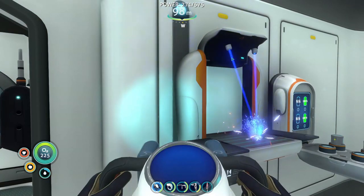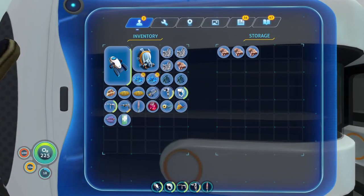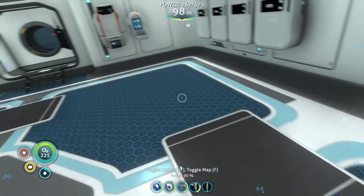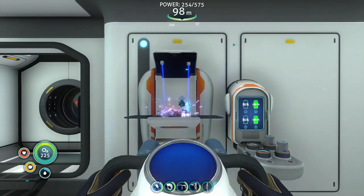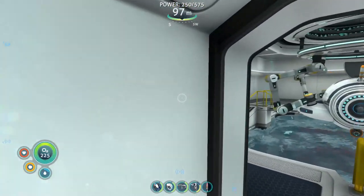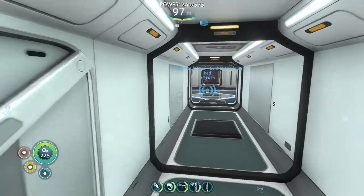I went full scatterbrain there — forgot what I was doing. Now let's quickly get this crafted. I need two pieces of glass, I need titanium — titanium ingots, I need one. I got two, one two three four five six seven eight. Seamoth mk1 depth module — yes, that's all I need now.